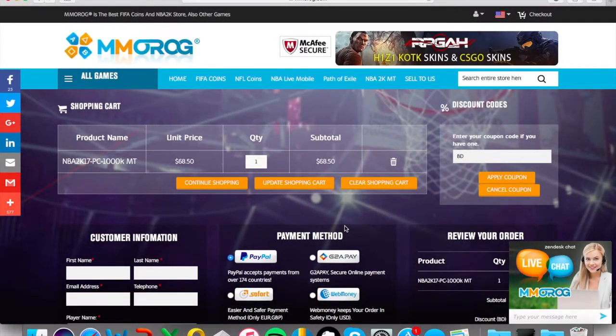My sponsor MMOROG is a site that gives you fast, cheap, and easy coins for NBA 2K17, NBA Live Mobile, Madden Mobile — whatever you need. Use my code BD for 6% off on your purchase.